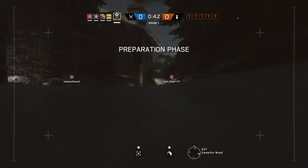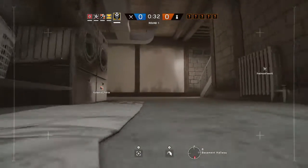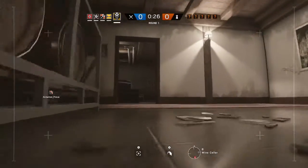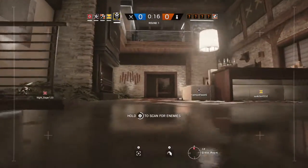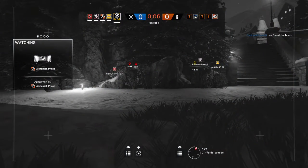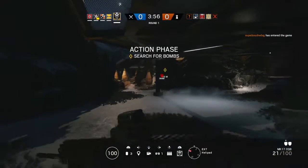We need to locate a bomb. We advise your drone has located a bomb. Ten seconds before insertion. Five seconds before insertion. The defuser has been secured. You found a bomb. Make your way to its location and defuse it.